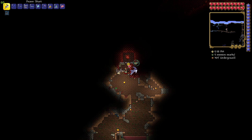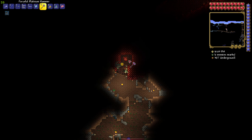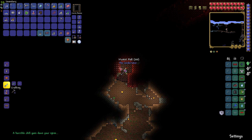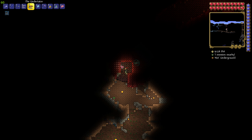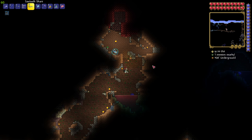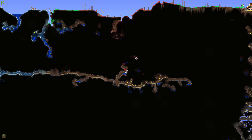So when we get to the heart we can grab our hammer and smash it. Oh my god, is that the Undertaker? That's a new gun drop! Let's compare it — yeah it's not actually better than our current gun. But it does sound really cool — the Undertaker. There's another altar and there's another heart nearby.